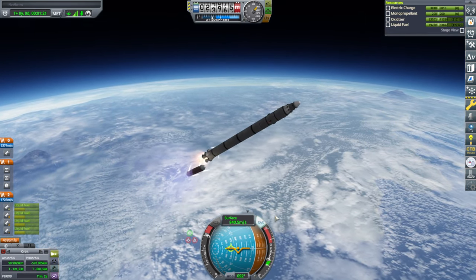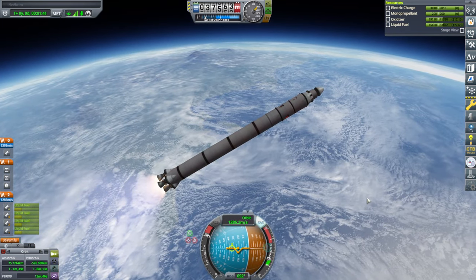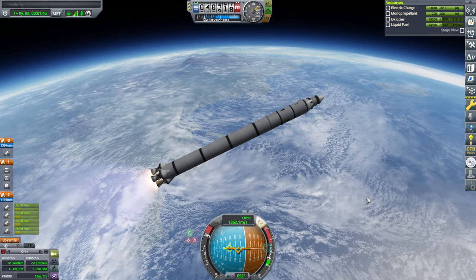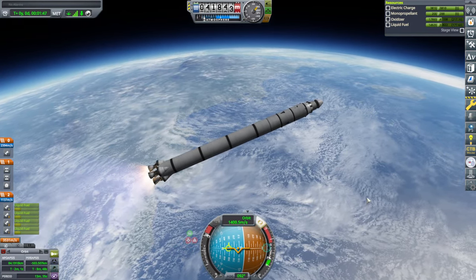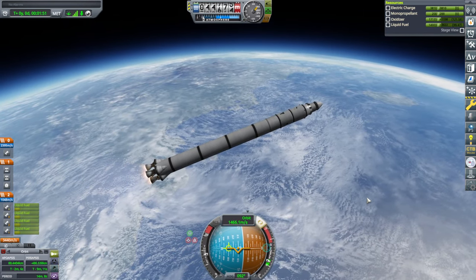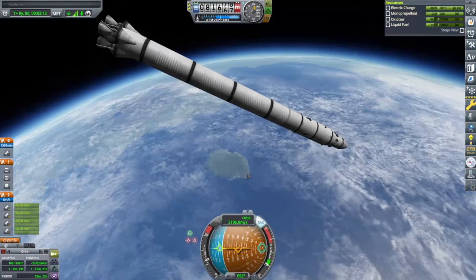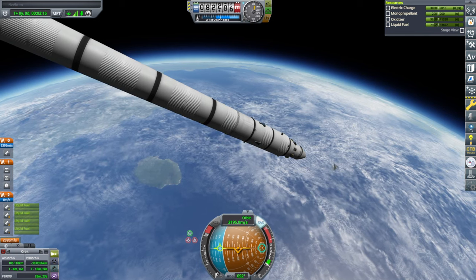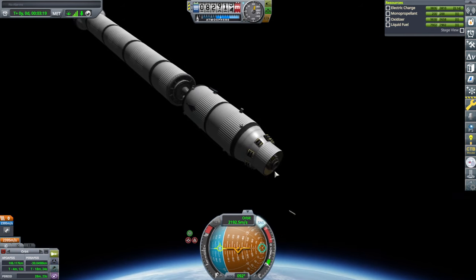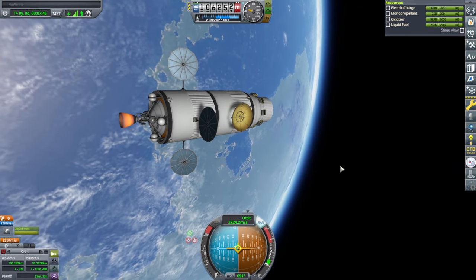Booster is set. We can't even hear the boosters over the Mainsails. There's some flex right at the Poodle joint. Let's throttle down — trying to sort of waste this. It will be suborbital. All that business is off. We've got the docking port there. And that's in orbit.